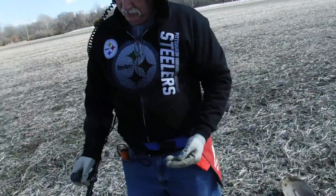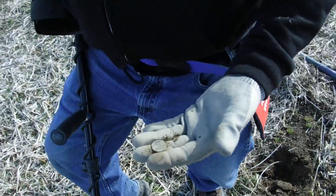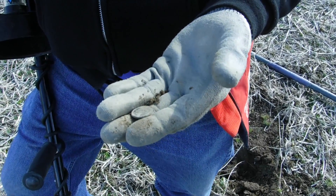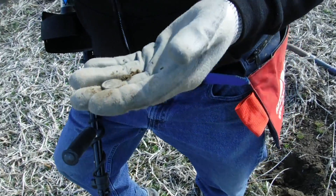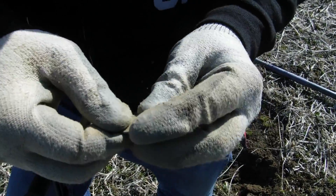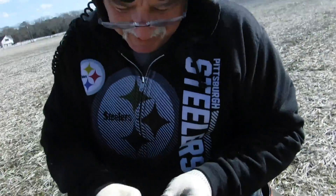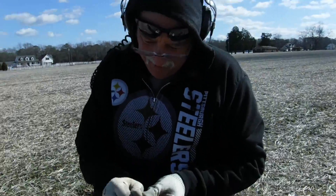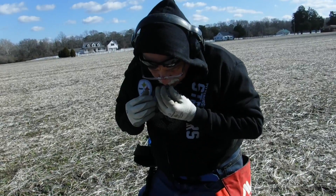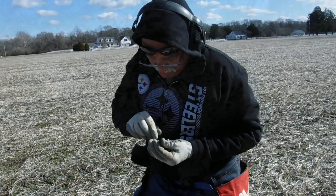Gary's the roundage man today. He's got all kinds of round finds. That looks like a coin here for sure - it's a coin, definitely. That's an Indian head, I think. Sweet! Good job - congratulations man, first good coin of the day. And Gary hits it with the OX Scout 1000. 1882. Nice - 1882. All right, let's keep going.